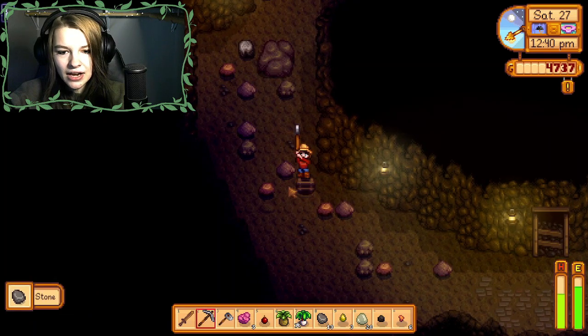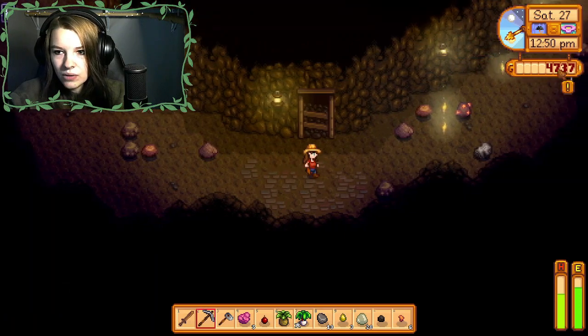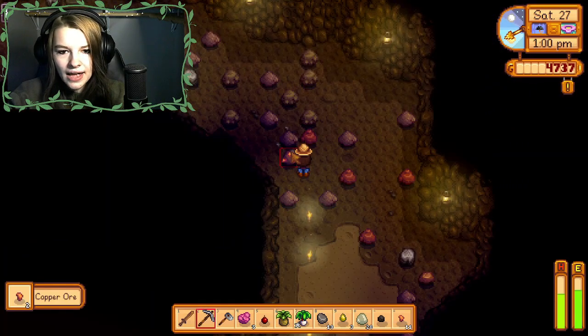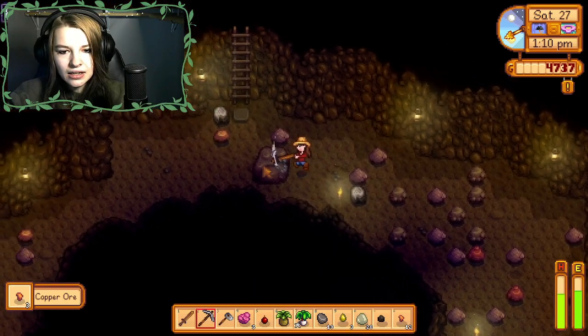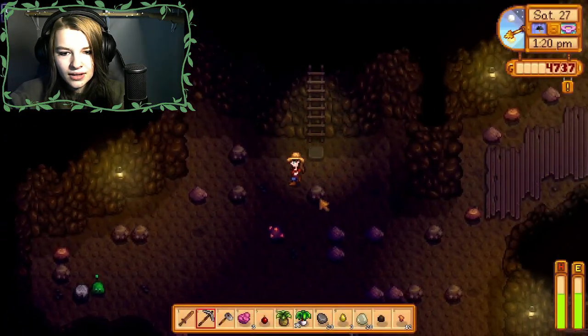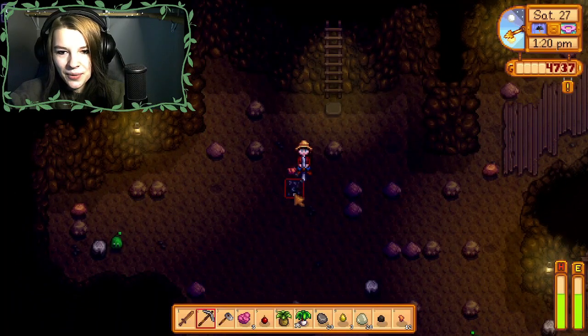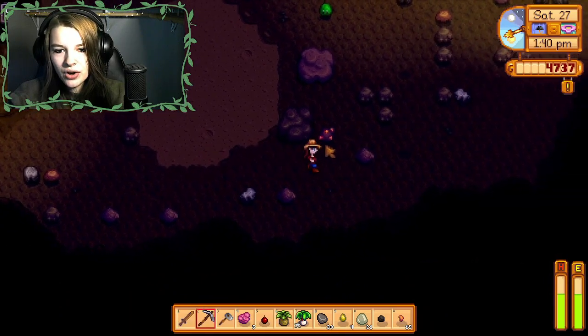There's no copper here — nice. Got some good copper on this level and we're making good time. I'm not low on energy or anything; I'm feeling confident about getting to level 10. There's the ladder — we literally just need to explore the level and go down. Got a bit of copper, gonna break this big stone and then go down. Sweet, we're making progress — got some copper and some big stones.